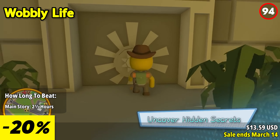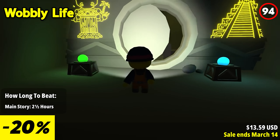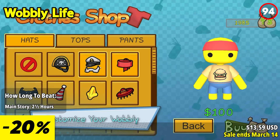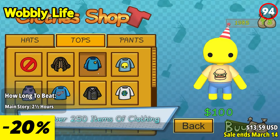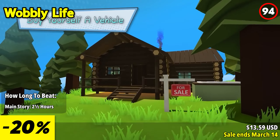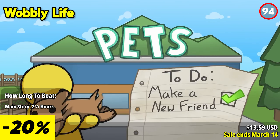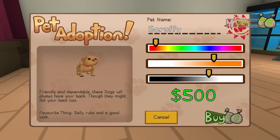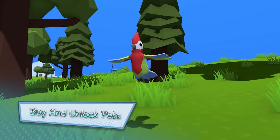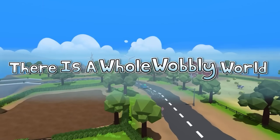Wobbly Life offers a lively open world where physics reigns supreme. Dive into Wobbly Island with friends, exploring its vibrant locations and engaging in various activities. Whether you're working hard at different jobs, customizing your character and vehicles, or even purchasing your dream home, there's always something exciting to do. With support for up to four players in both online and local co-op, the fun never ends as you and your friends embark on adventures together. Each player earns their own money, allowing for individual customization and personalization of clothes, vehicles, pets, and houses. Plus, you can tackle different jobs simultaneously, adding to the chaotic fun.